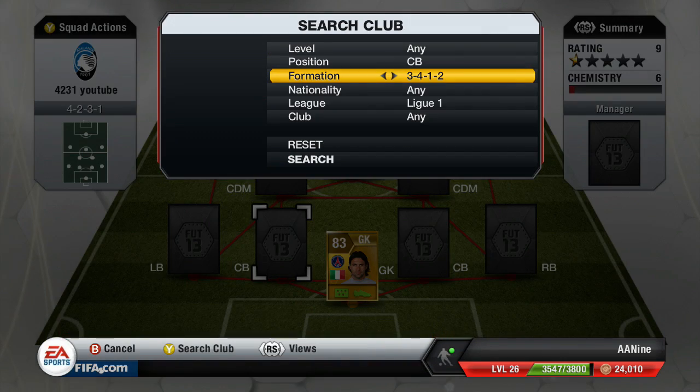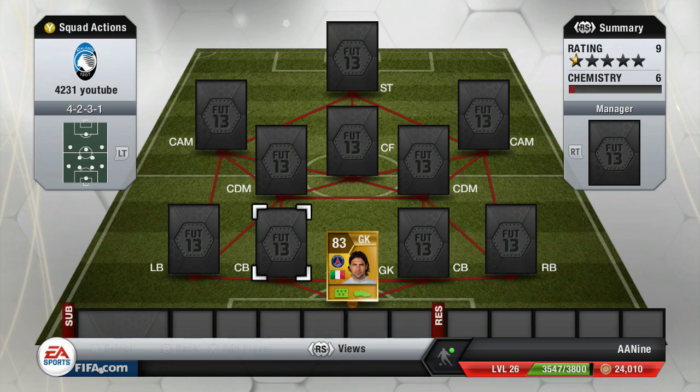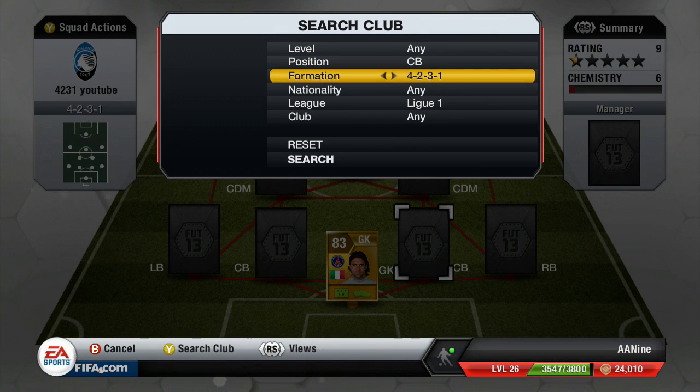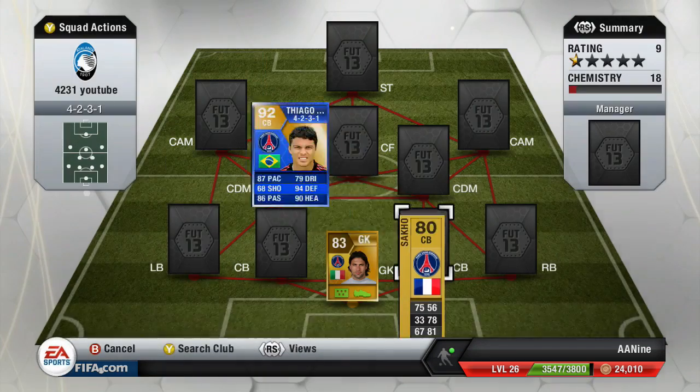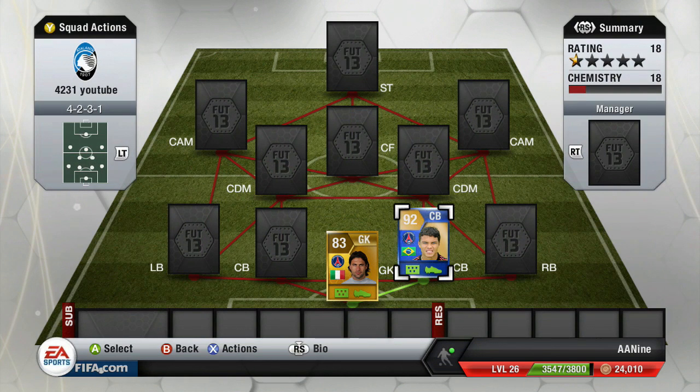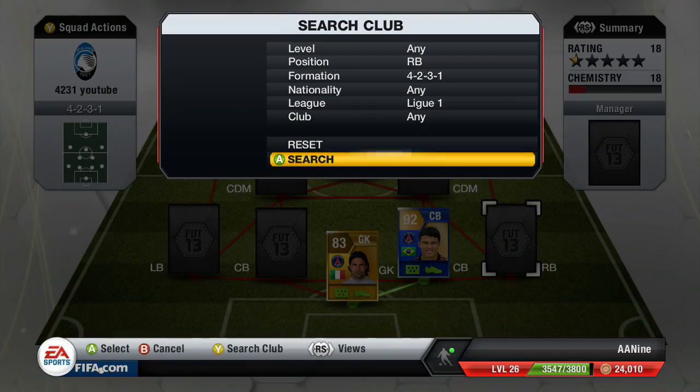We'll start on the right side. At center back, we got Thiago Silva — the blue one. Yes, he sells for a lot of coins, but the dude's got 87 pace, 94 defending, 90 heading, and 86 passing. 86 passing on a center back is just great. Thiago Silva is our right center back.